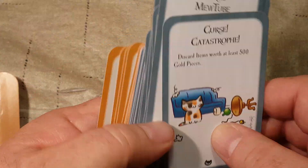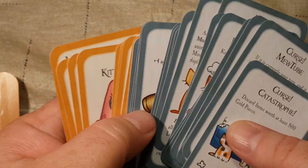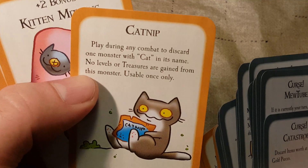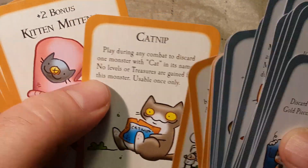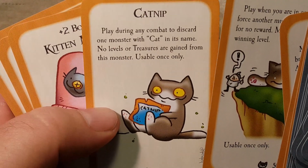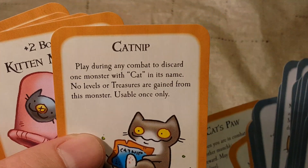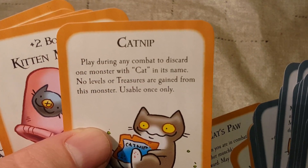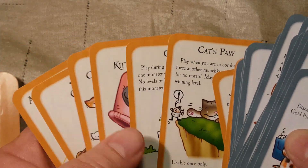I did not see Catnip anywhere and that's a little disappointing — but wait, there is a Catnip! Play during any combat to discard one monster with 'cat' in its name. Did I skip that one? I must have just been going so fast that I forgot. Yeah, it's right after Kitten Mittens. I don't remember if I skipped it — I'll have to watch my video again to see if I read that.